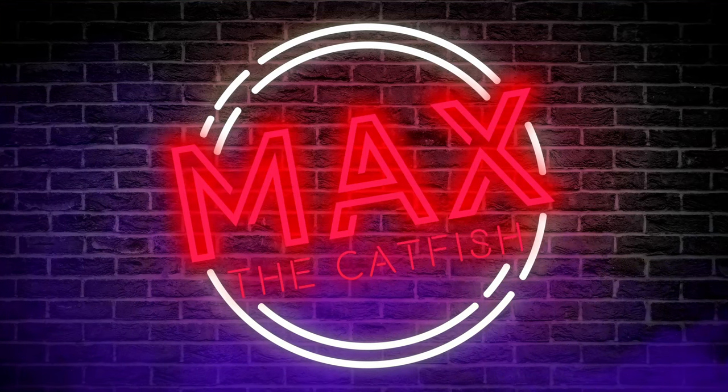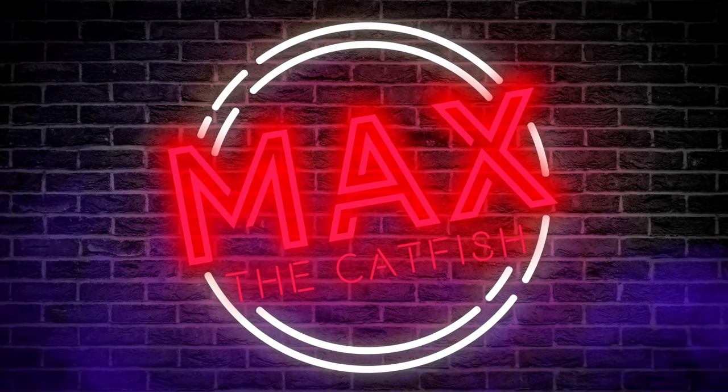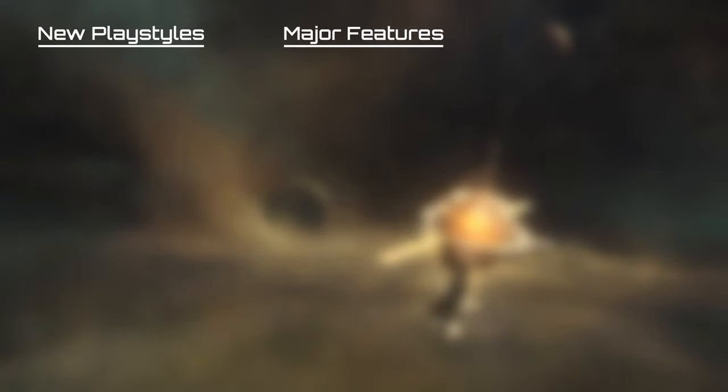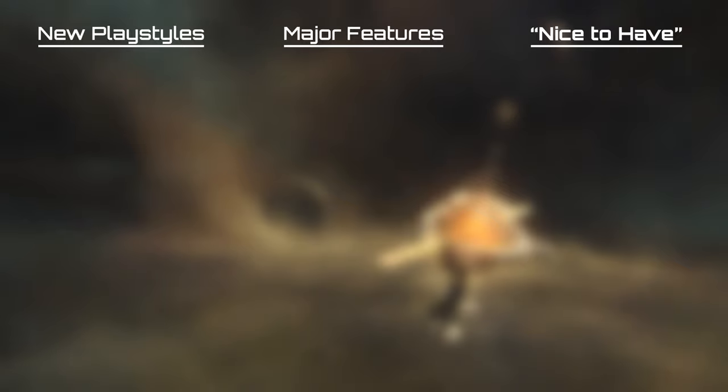Now let's get into it. Stellaris DLCs are broken down into three types of what Paradox considers them to be: your main expansion packs, your story packs, and your species packs. Each one of these groupings is meant to sort of explain how much content is in each DLC, but I don't find that to really be the case. Instead, the way that I break down DLCs is: does the DLC add a new playstyle? Does it add some kind of major gameplay change or gameplay element? Or does it add just kind of a nice-to-have? With this grouping, it's a lot easier to see which DLCs might be for you, or which DLCs you want to pick up earlier or later in your Stellaris experience.